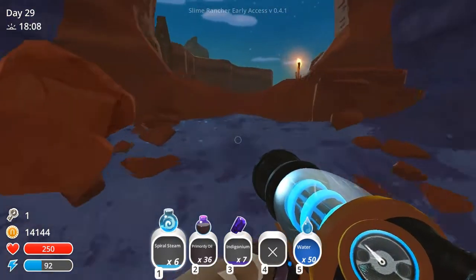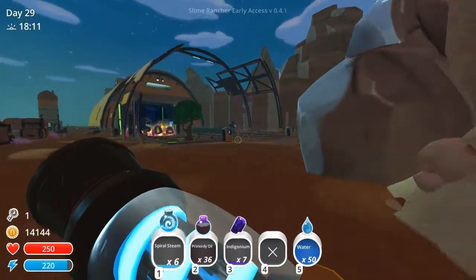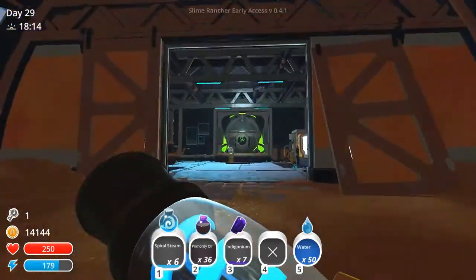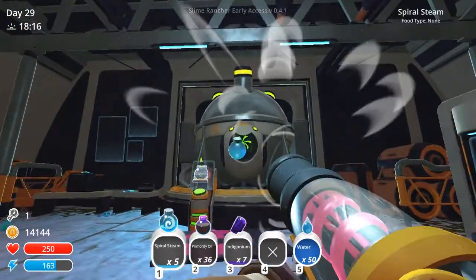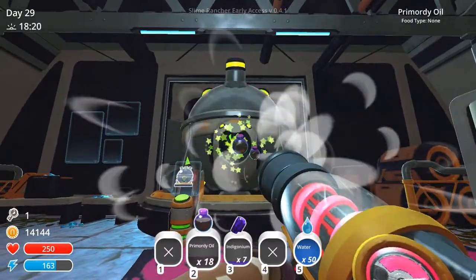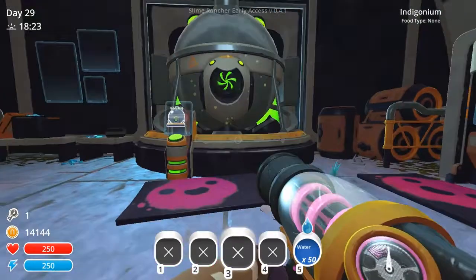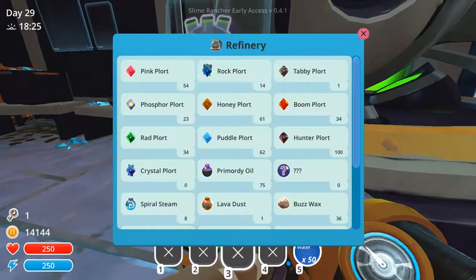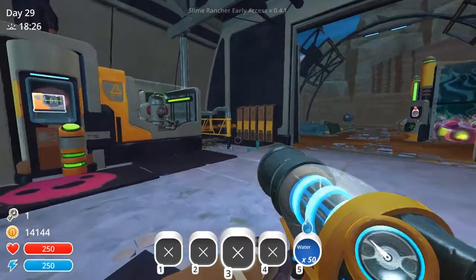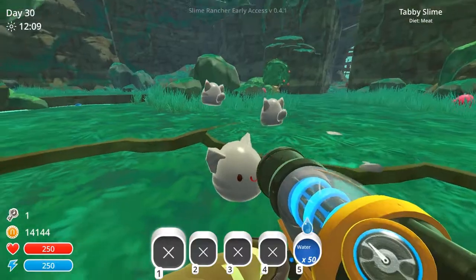I'm going to go and get us to somewhere new. I have a bunch more drills to set out and we'll give that a shot and see what happens. But first let's deposit our stuff. That's a lot of primordial oil. There we have it — there's our new stuff. We're still missing some other stuff. I will be right back with the new area.